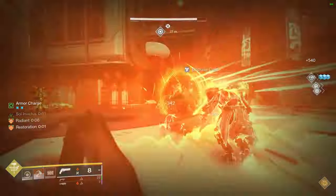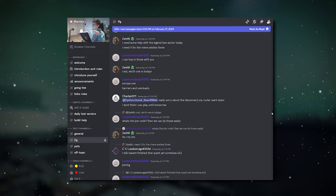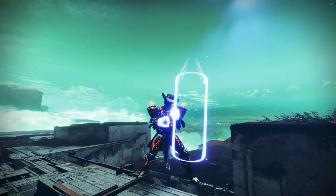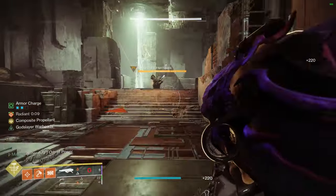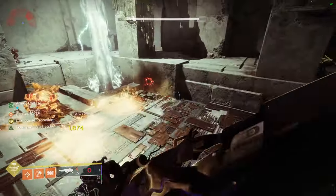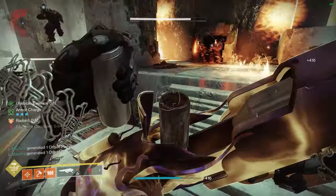If your first thought is that those are all raid weapons and you don't raid much, don't worry — I have an LFG channel in my Discord server linked in the description, full of understanding, patient, skilled, and kind-hearted players who would be more than happy to run some raids with you. As for the exotic weapon recommendation, Dragon's Breath Exotic Rocket Launcher is by far one of the best pairings with this setup, thanks to its incredible burst damage and synergy with the Ember of Ashes to Scorch targets even faster for more ignitions and faster automatic weapon reloads.